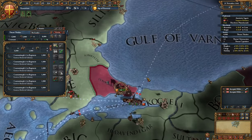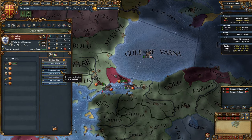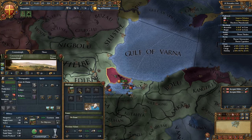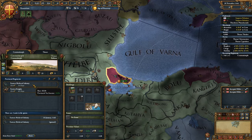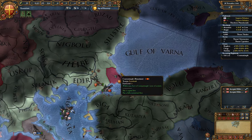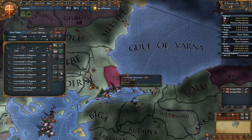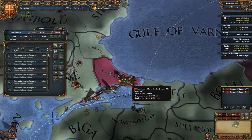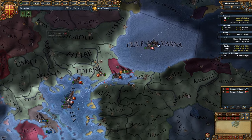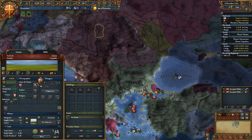We need to get Hungary to like us, and we might as well get Athens to like us as well so we can annex them. Let's recruit all the medieval infantry and then appoint a general — my king or emperor can do it. He's instantly a three-star general, which shows how strong this mod makes the Byzantines.